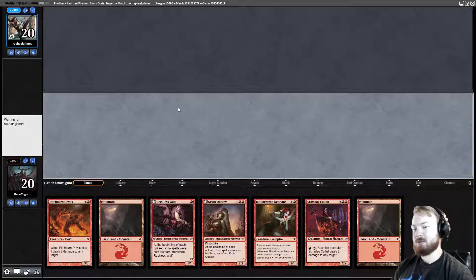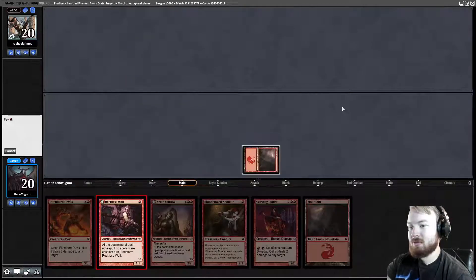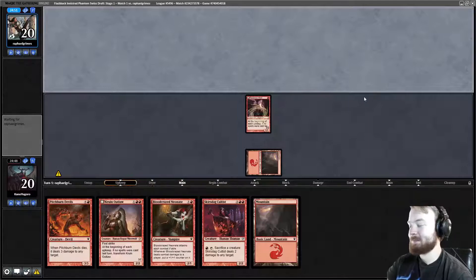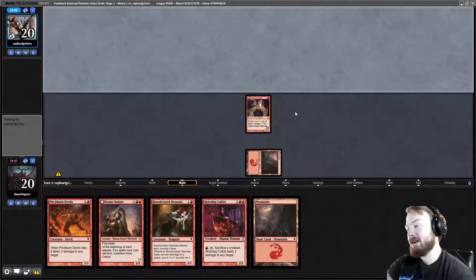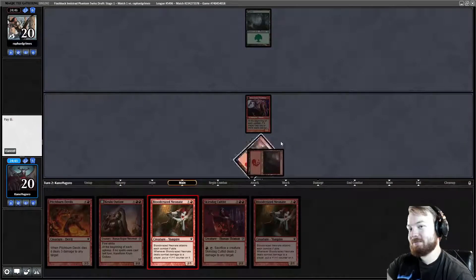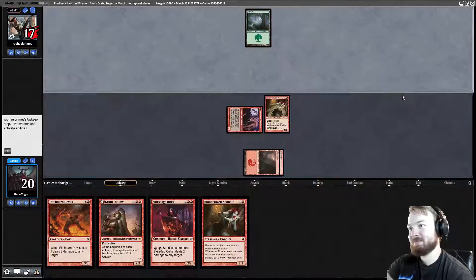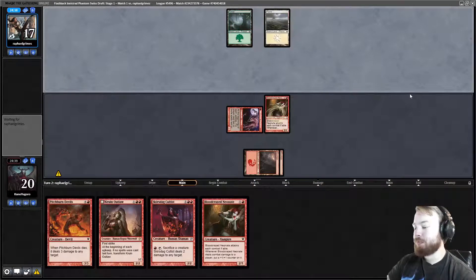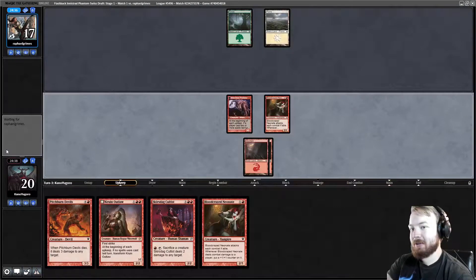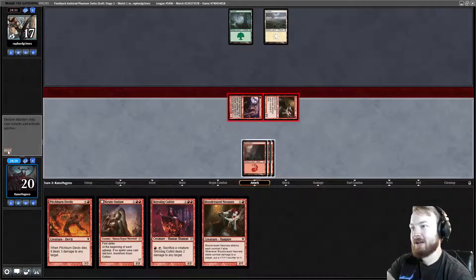That's the second best 1-drop we've got, and our best 2-drop, and our best 3-drop, I think. Start Reckless Waif, pass the turn. A lot of decks do not have plays on turn 1. A Bloodcrazed Neonate — attack for 3, opponent goes to 17. They untap, play a Plains. Draw a Mountain, play a Mountain, go to combat, attack for 5. Neonate gets bigger.